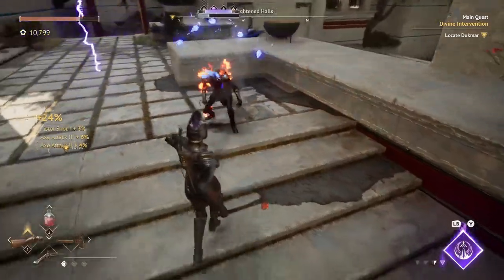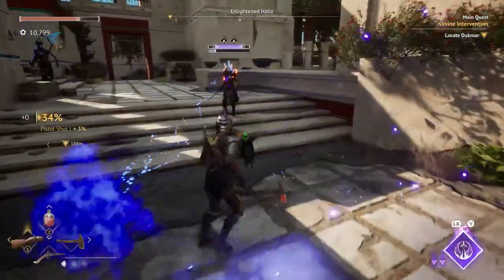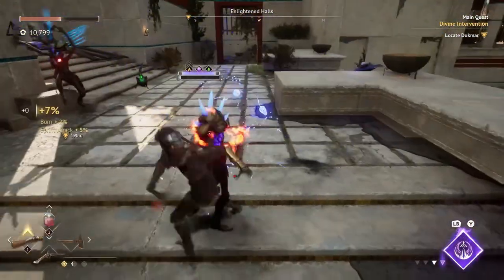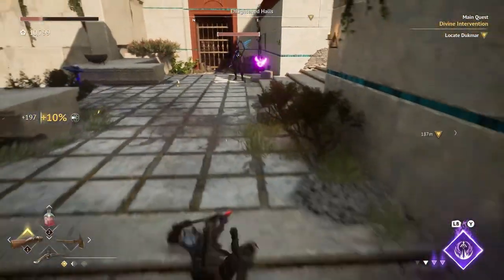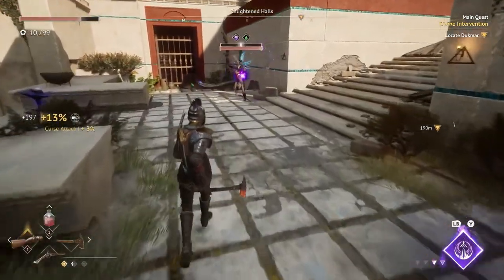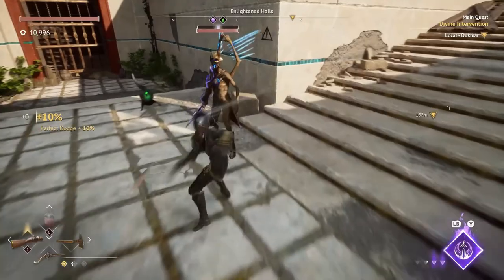One of the standout features is the integration of gunpowder and magic. Firearms aren't just for show — they're integral to both the story and gameplay. For instance, you can use your pistol to interrupt deadly attacks, or rely on Enki's magic to weaken enemies for powerful critical hits. This combination of tactical gunplay and mystical abilities keeps the combat fresh and exciting.